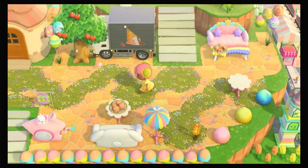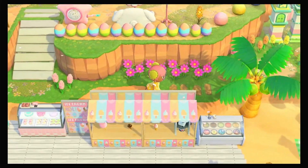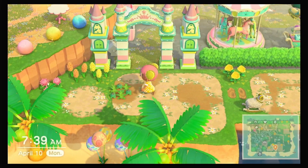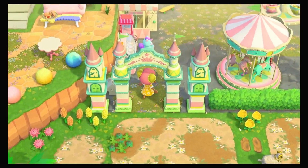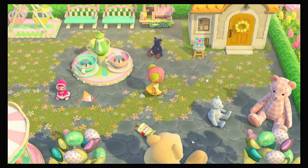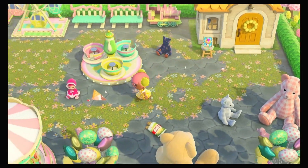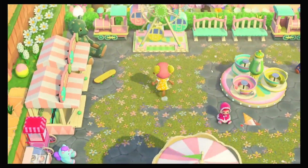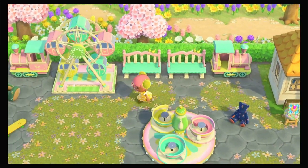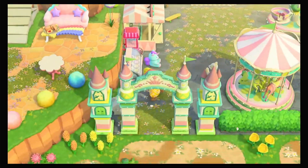You walk all the way over here to the next part of this build, which is Stitches' yard, and it's a carnival. I love carnivals. The game added carnival items so we might as well use them, right? It's a really simple and easy way to just fill up a space. I really like how this came out. I made a little train situation over here — I think it looks so cute. I'm happy how this turned out.